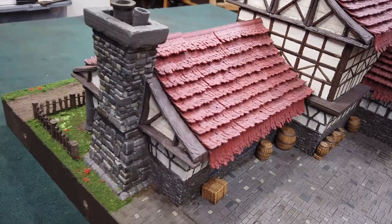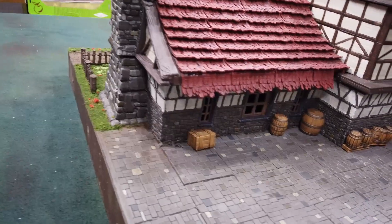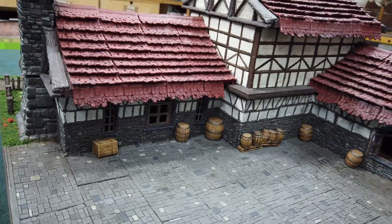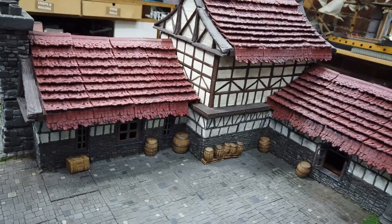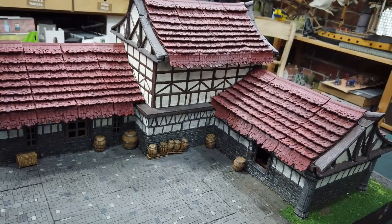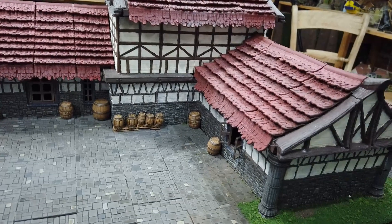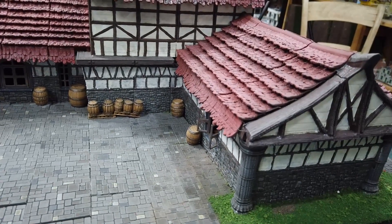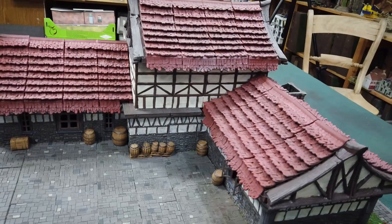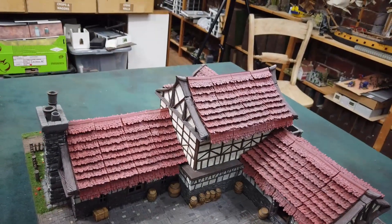Here we are flying round and having a look at the back of the inn. You can see we've got a nice courtyard with some sections that I've etched and engraved stonework on using a laser cutter. There's plenty of room for the inn to grow a bit, and what I'm wanting to do over the next three or four weeks is to add some orchards, gardens, a stable, a barn — all the sorts of things you'd see around a coaching inn.